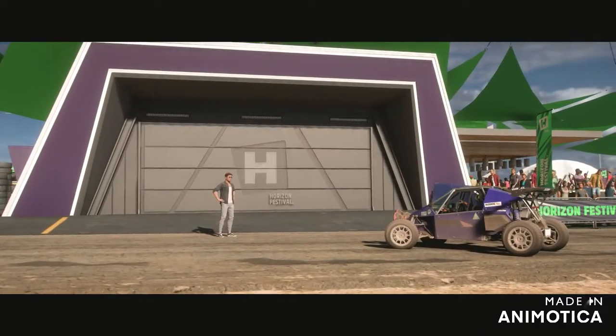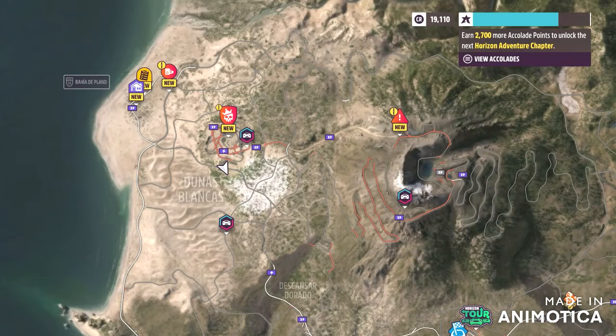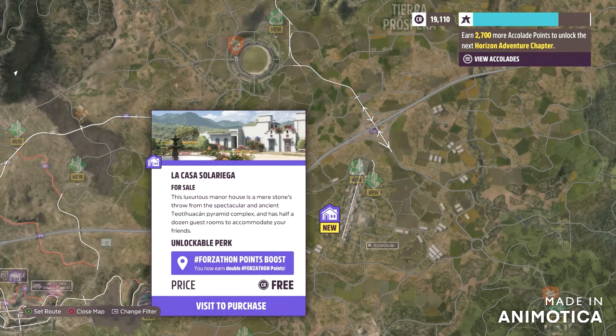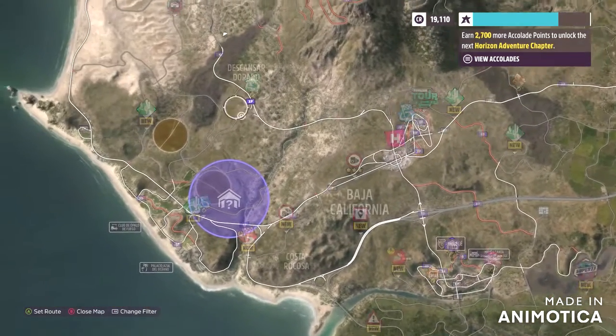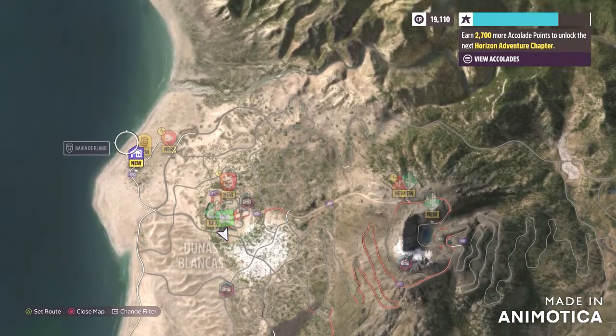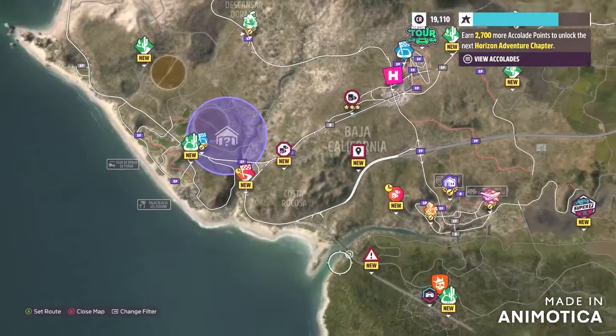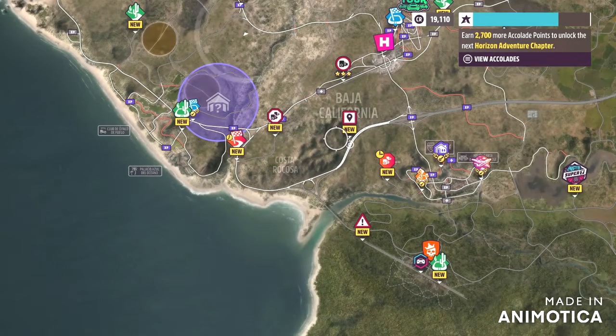What do you think of the place? This will be the destination for cross-country racing. This is so cool — we now own Horizon Baja, our first house, and we are going to go find the barn find using the cross-country event program. Thanks for watching, stay tuned — let's go find this barn find!